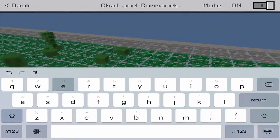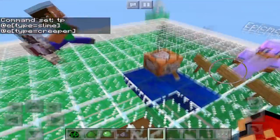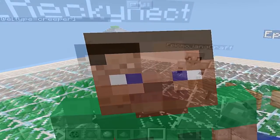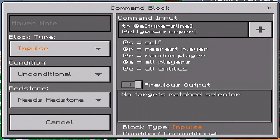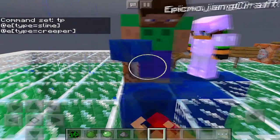It's a very short video today. As you can see, people are being very uncooperative. The command is: TP at-E type equals slime to at-E type equals creeper — put that on repeat. My team is being really uncooperative right now, but there we go.